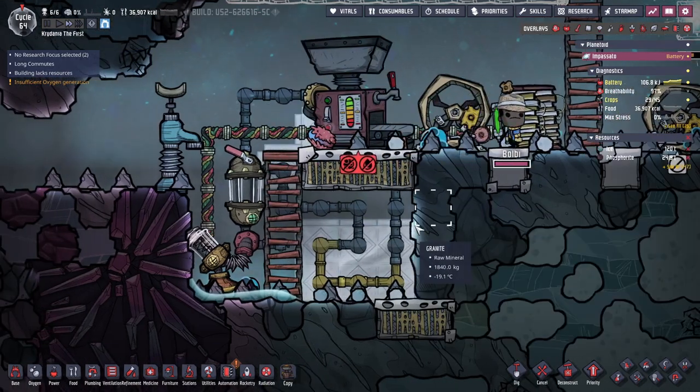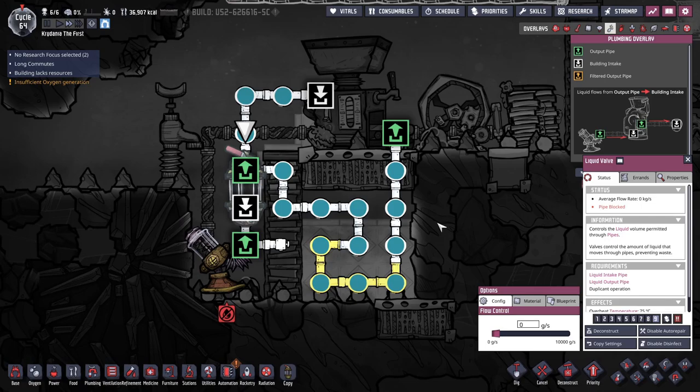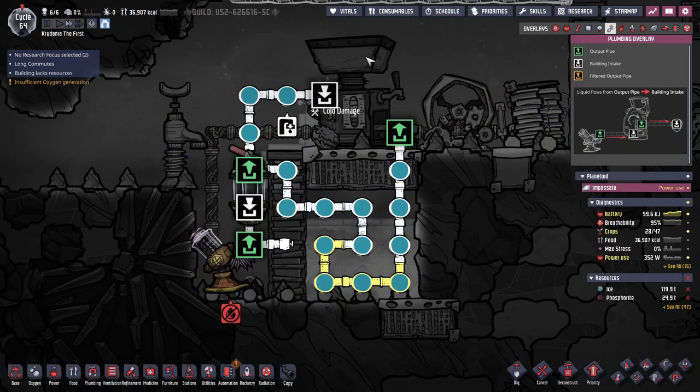The output pipe is full again somehow. This is turned off, so that doesn't seem like that should have happened. I need to start emptying out a pipe again. How did that happen? Because there's not extra water going into the system.